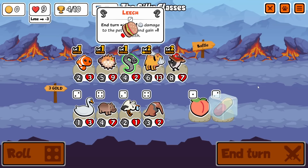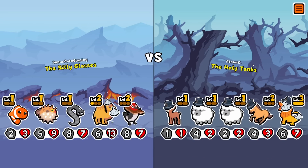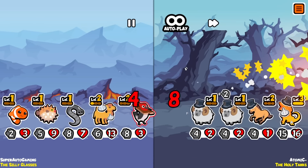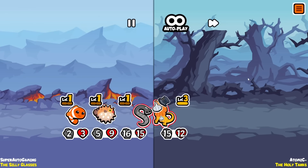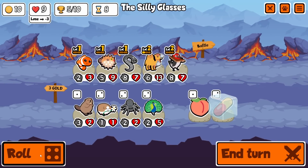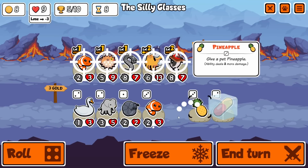Now we can swap the Woodpecker to the front and have Leech get big while we wait to find the Tiger. This probably would have been pretty good with a Penguin on the team - getting a level 2 Blowfish, level 2 Camel, level 2 Woodpecker - but I just don't find it. And you see how strong Woodpecker is up at the front. It's just so much better to have it up at the front. There's never really a reason to put it behind your units, other than memeing, which is what I always go for.